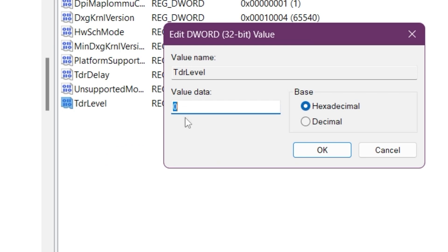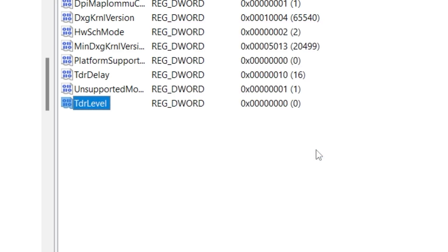Make sure to use the same capitalization and letters. After that, double-tap here and this window will pop up on your screen. Now you need to change this value to 0. This will ensure your GPU prioritizes performance over saving power. Make sure to set this value to 0, base on hexadecimal, and hit OK.